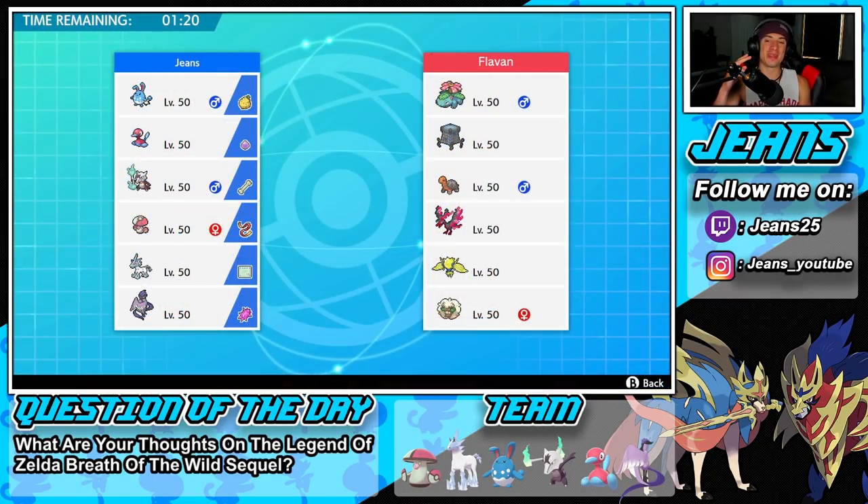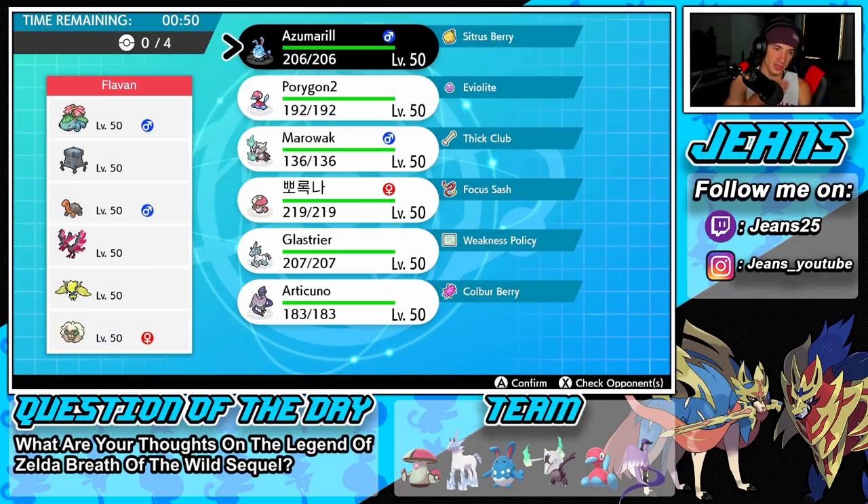Second battle coming at you — we're up against a Venusaur Torkoal Sun team. This one is going to be tough. If I go into Trick Room, Torkoal runs us. If I don't, Venusaur and Tailwind squad runs us. It's a tricky situation. This will be a big win if we can pull it off — it guarantees the winning record. This is the most meta Venusaur and Torkoal team you can get.